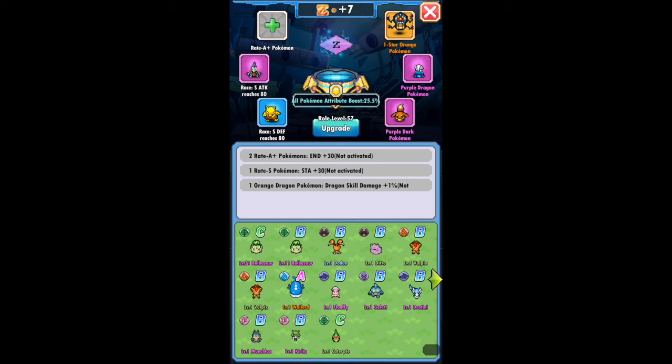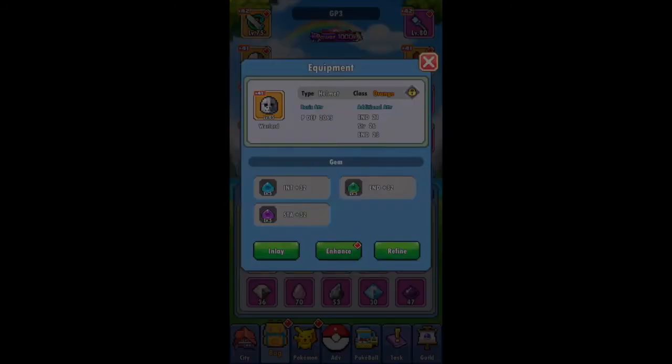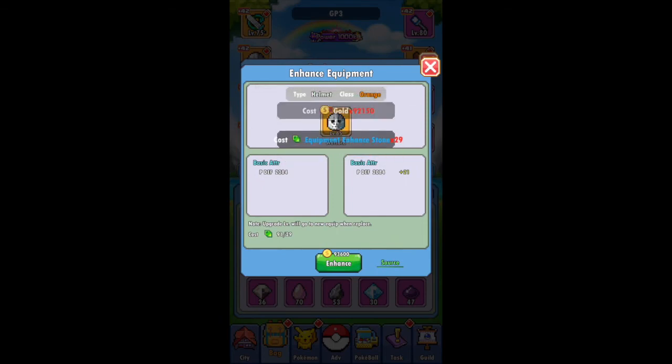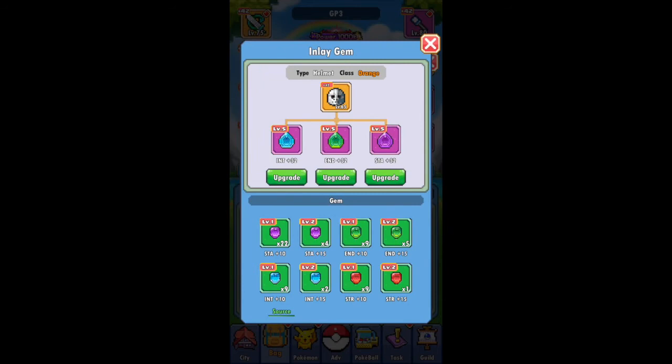Another very important thing is the Z — I can't remember exactly what this thing is called, the Z thing. But putting Pokémon into that is very, very important and definitely has a large impact on your power. I don't end up putting an A-plus Pokémon in there because I don't have any, but definitely try to upgrade that as much as you can. I'm not exactly sure of the total effects from stage to stage, but as a whole it definitely increases the power of your team.